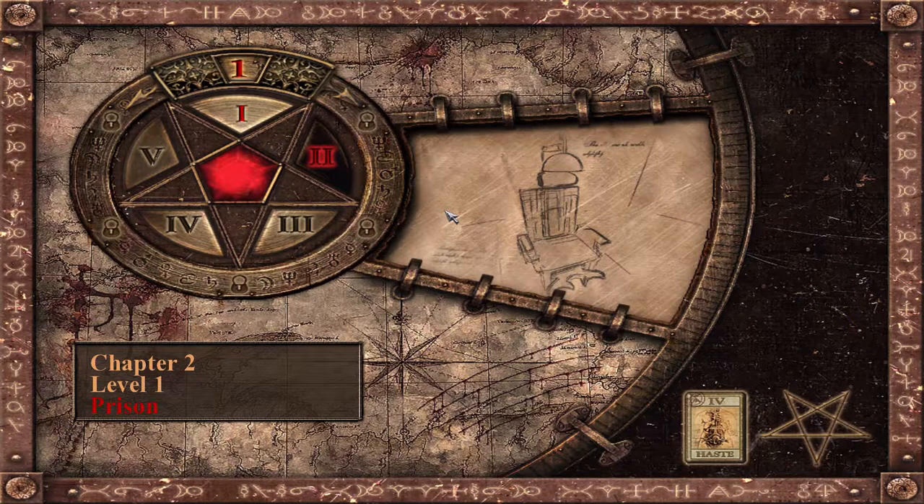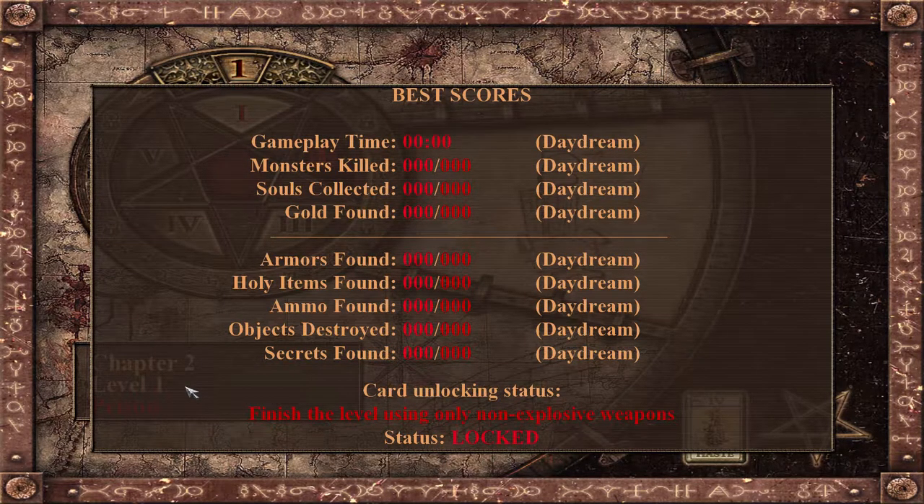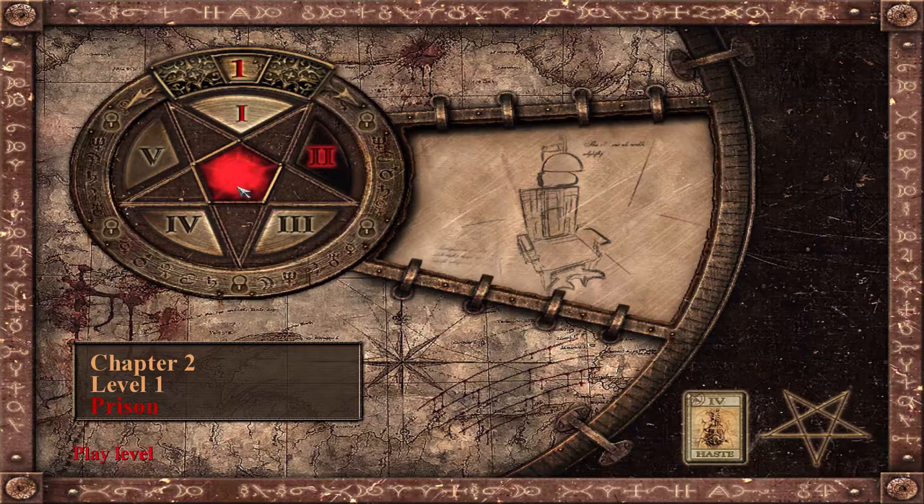Hey there, welcome back to more Painkiller Black Edition entering chapter 2, starting with Prison. Our objective here is we need to finish the level with only non-explosive weapons. So let's go.